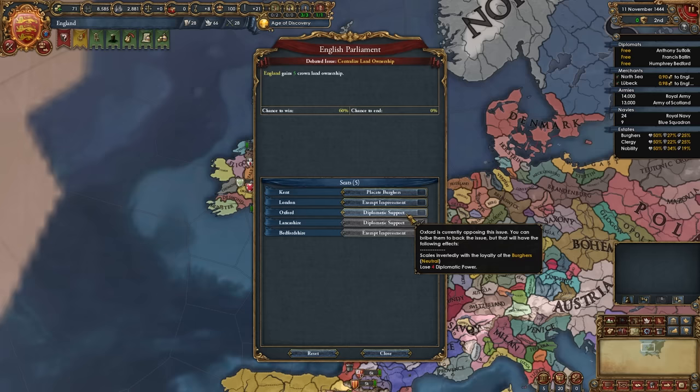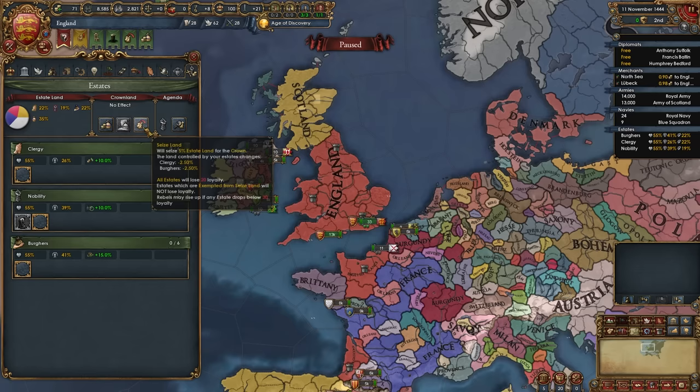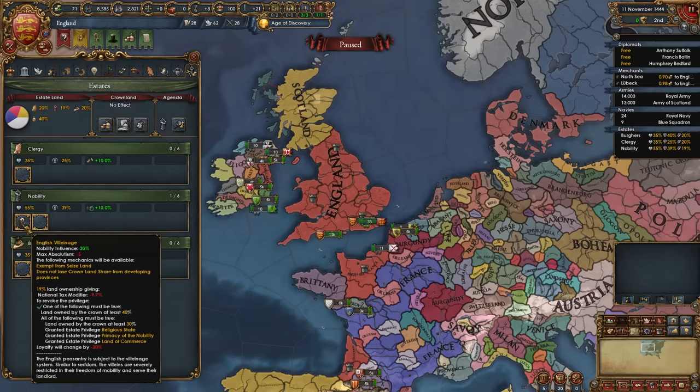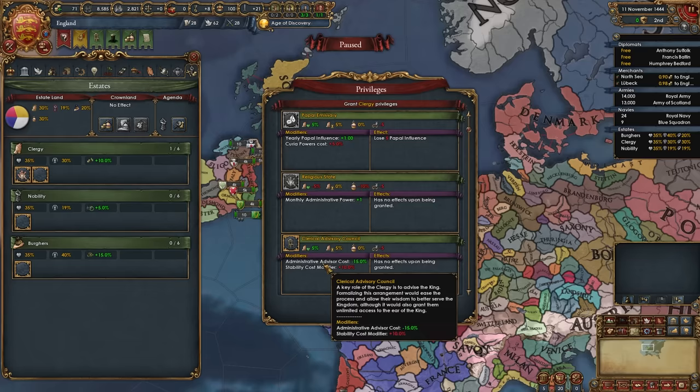To pass the debate I'll lose 59 sailors, 4 diplo points, 4 more diplo points, and a couple more sailors. That issue has been passed, now we have 35% crown land ownership. Next, we're going to summon the diet, pick whichever agenda is best, and then seize land. Now we have 40% crown land ownership and can immediately revoke the English Villeinage nobility privilege — just like that, we've gotten rid of that very nasty privilege.